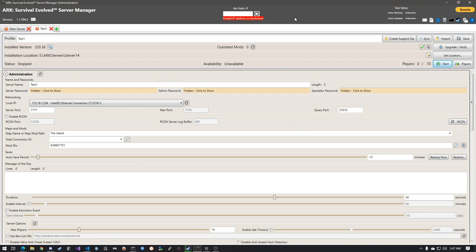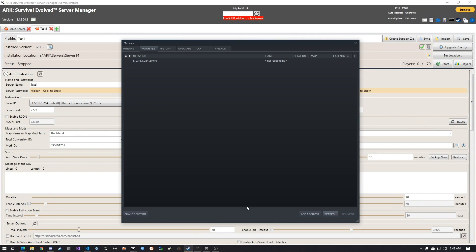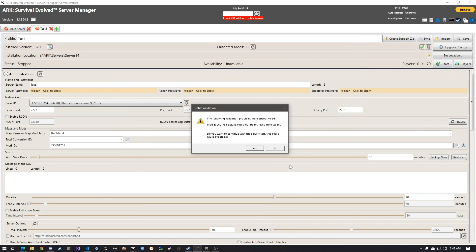For your friends joining, there's a public IP shown in the ARK Server Manager — I've backspaced mine out so I don't have to edit it. That public IP is what your friends use to connect, since they're not on your local network. If it's not showing, hit Refresh or go to whatsmyip.com in your browser. Give that public IP to your friends and they can do the same thing in Steam — add a server and put that IP in.